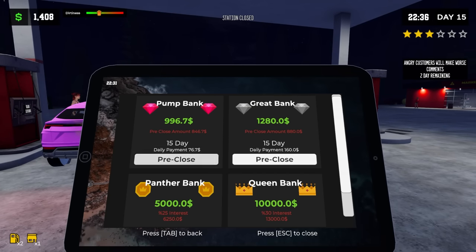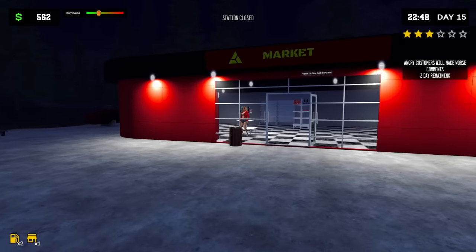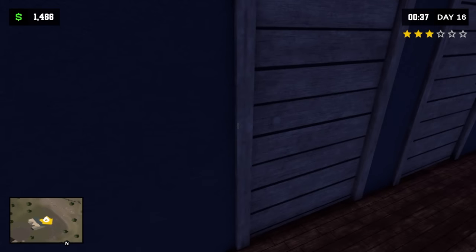Let's just pre-close this one and then reapply for it — that way I can get the money back. Always like doing that. That way you can keep the maximum amount of money coming to you while also staying in debt. You want to see something sad? My girlfriend emailed me in the game — she's literally in the house. This is how she communicates with me. That makes me sad.